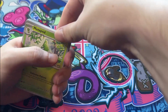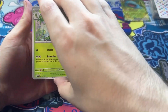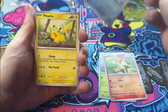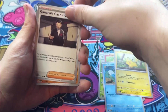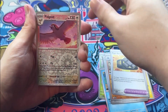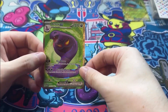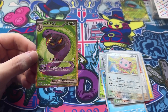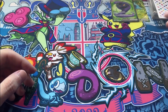Tenth pack — fire, dark. We got Metapod, Ponyta, Poliwag — haven't got a Poliwhirl or Poliwrath yet — Pikachu, Giovanni's Charisma, Rigidband, Pidgeot, Jigglypuff. And there we go — Arbok EX! Looks nice, the green background looks so good. Okay, at least we got another hit, I'll take it.